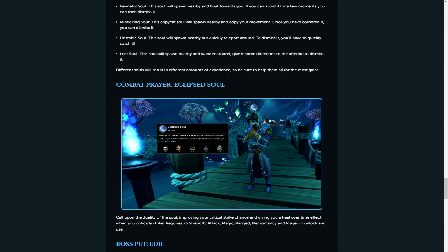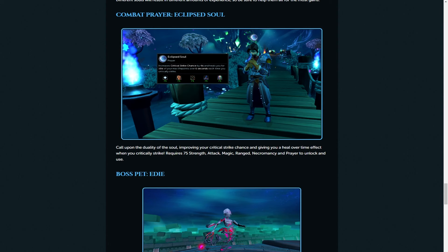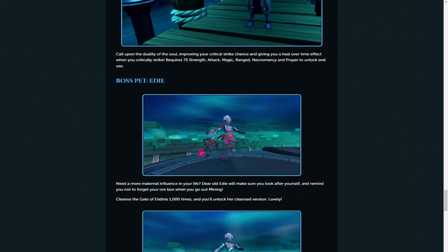The new combat prayer is the Eclipse Soul. I'm going to leave this for the PvMers to try, but the way it reads it sounds incredible. It does look to be on the normal prayer book, which is interesting. It gives you an increased critical strike chance by 4% and then heals you for 10% of your max life points over six seconds each time you critically strike. If you're hitting crits constantly, the amount of HP you could regain could be pretty big, and I believe it has a link to Divine Rage as well.